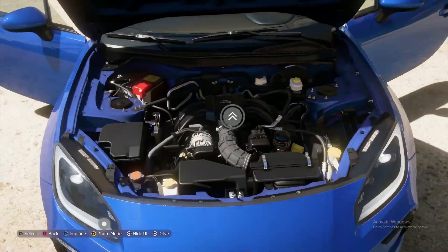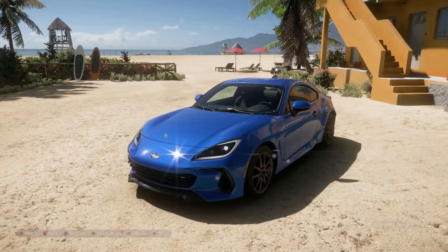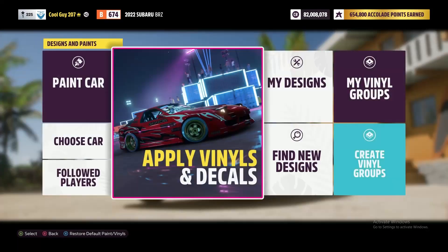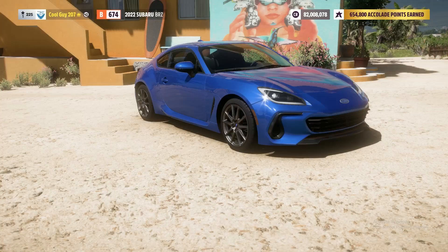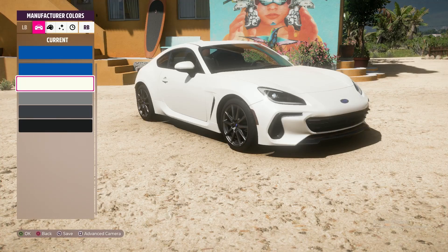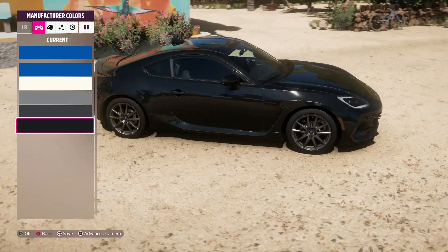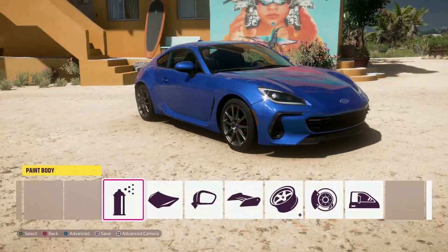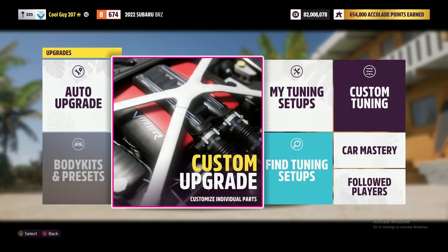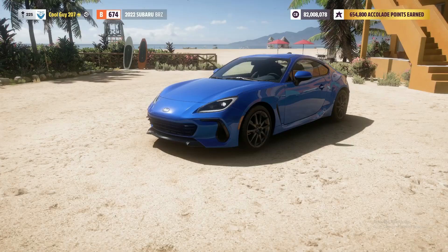I think I like the 86 a little bit better. But anyway, let's get straight into this. I haven't looked at any of this stuff yet, I just drove the car. So you get blue, white, silver, charcoal, and black. I'm leaving it blue — Subarus are blue, guys. Had some dude tell me Subarus are red and I was like, bro, what are you talking about? Subarus are blue.